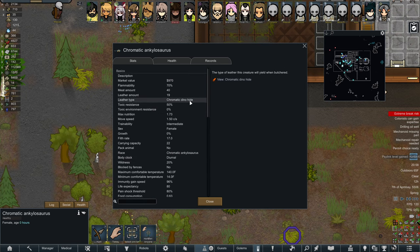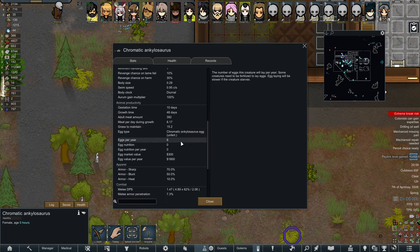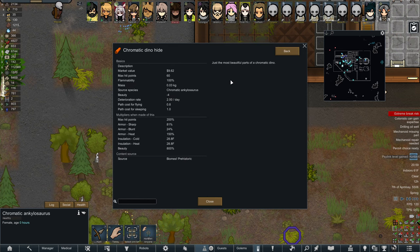Chromatic dino hide — let's take a look at that. Minimum handling skill of one, and its eggs go for a ton. Just the most beautiful parts of a chromatic dino. It's not bad market value as far as hides go — 60 hit points, negative 4 beauty, but it has an 800 beauty multiplier when objects are made from it.